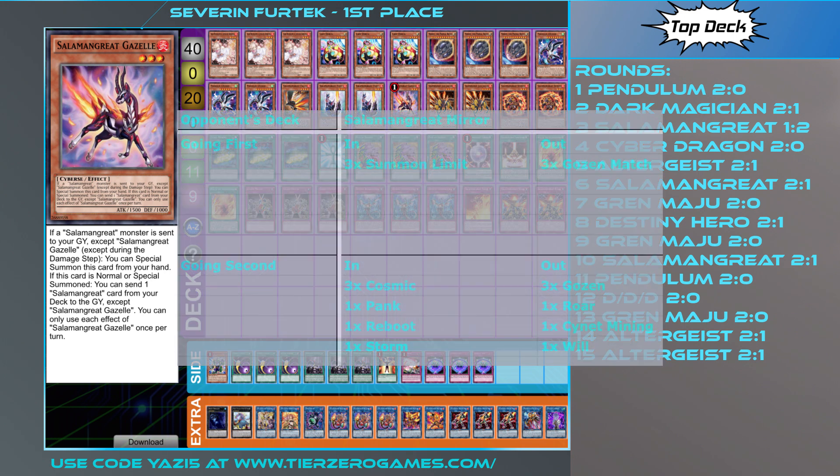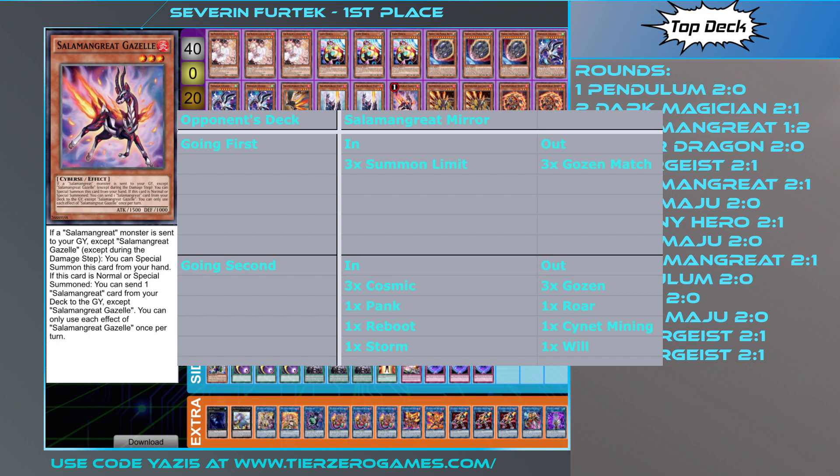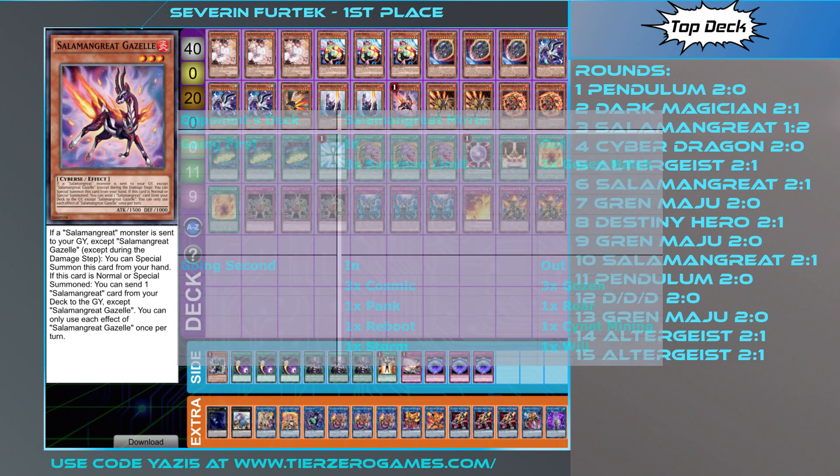For the Salamangreat mirror going first, Summon Limits come in — obviously Ghost of the Match does nothing to them, so it's just a floodgate swap. When going second in the mirror, you do have to break the back row, so Lightning Storm, Reboot, Pankratops, and Cosmic Cyclone all come in. You have to get rid of stuff to fit those in, so he's taking out one Roar, one Salamangreat Mining, and one Will on top of the triple Ghost of the Match coming out. You're cutting some consistency, but Will and Roar can be searched anyway, and Mining is a hard once-per-turn so it's not something you worry about too much. Whereas Desires, which he's kept in, is more impactful if you have two cards to play off.